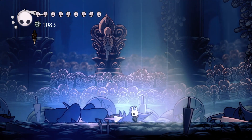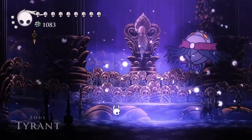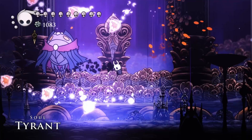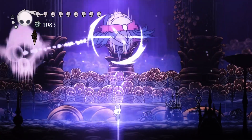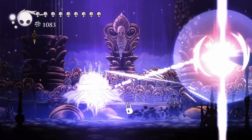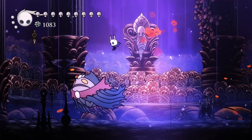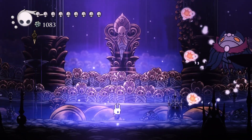So much of Hollow Knight, at least to me, is not freaking out — if you can get yourself to a place where you don't freak out anymore, you're in a lot better situation. That's a good time: if you can jump up and hit him, dash through him, and shade soul him as he goes back the other direction — that can be really valuable, because your spells are what's causing better damage.